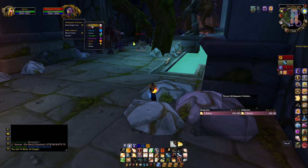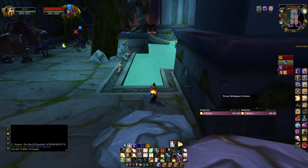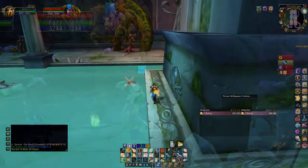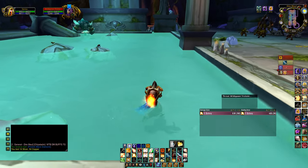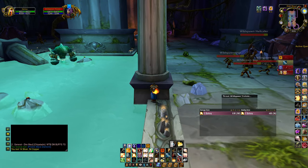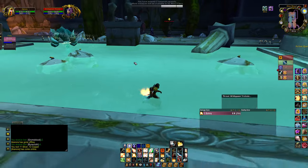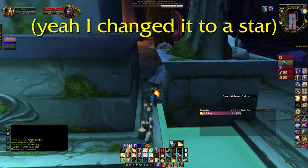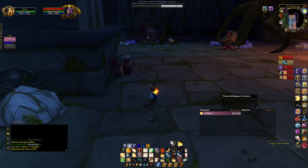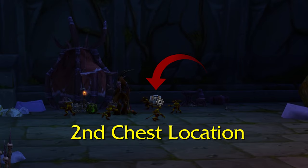I'm heading over to Hydrospawn and marking an X - actually a square - because next to the square is really where you see the chest. I'm going to sneak past Hydrospawn. Make sure he's on the other side of the pool when you do this, but if you run all the way to this pillar, you'll be in a safe spot and won't have to worry about him aggroing on you. Right next to that star, we did not see a chest spawn. Let's move on to the next area - and look at that, there's a large solid chest there and it is unlocked. Perfect.